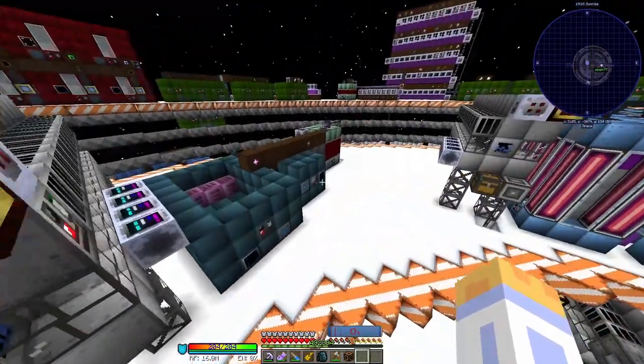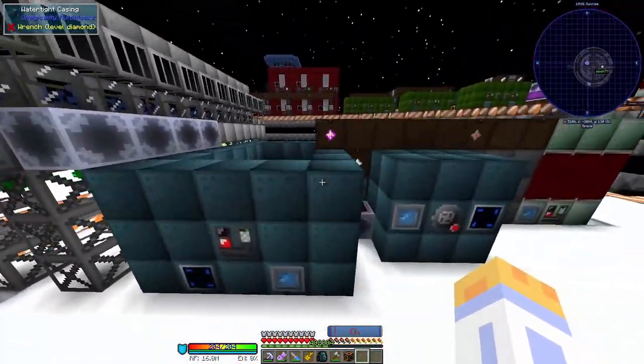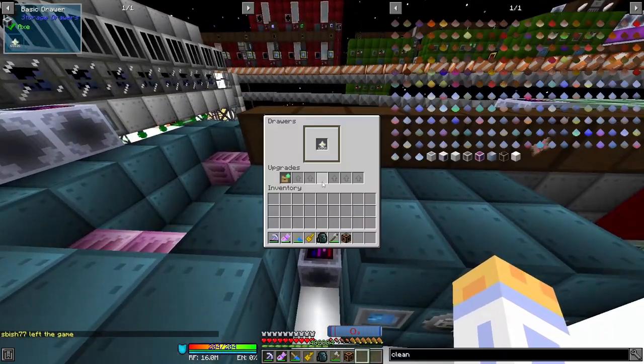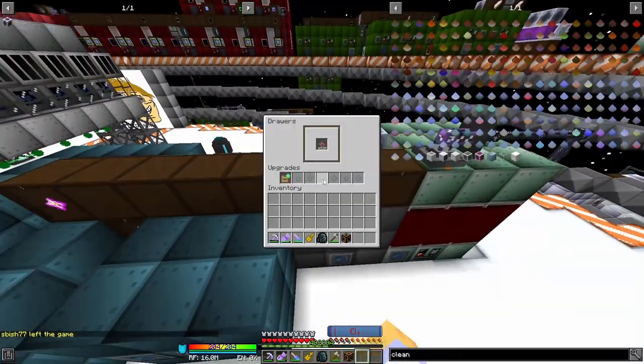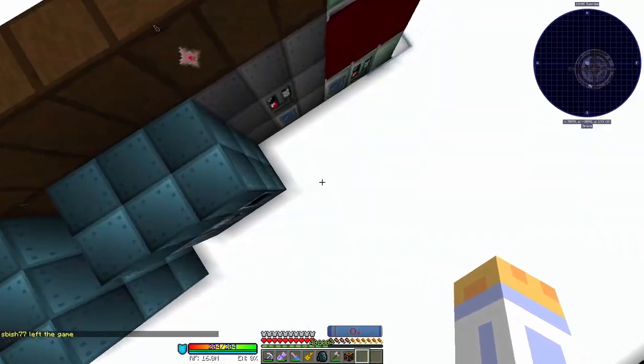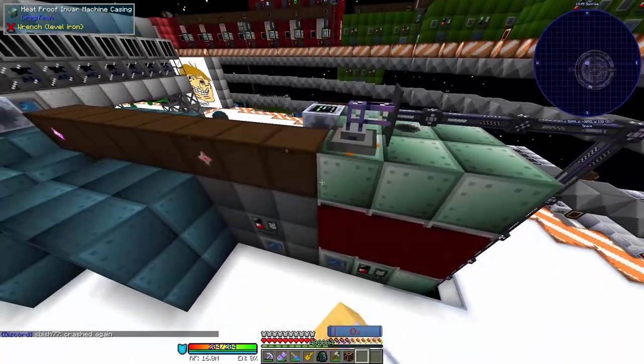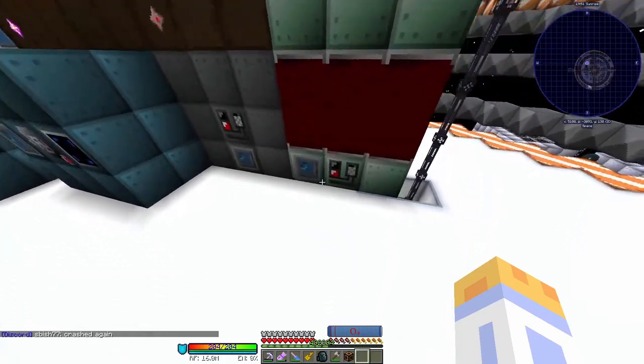The world accelerators need enderium, I think. Over here we have a few automations of stars — quantum stars, Ravi stars, and ender stars, which are used for infinity ingots. Basically all these automations are just for infinity ingots or some kind of infinity-related product.